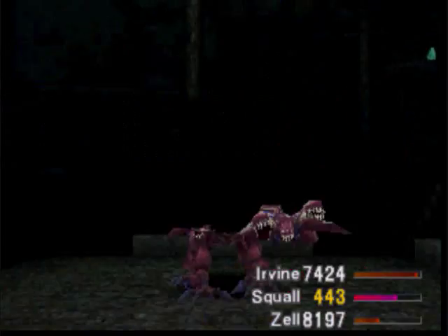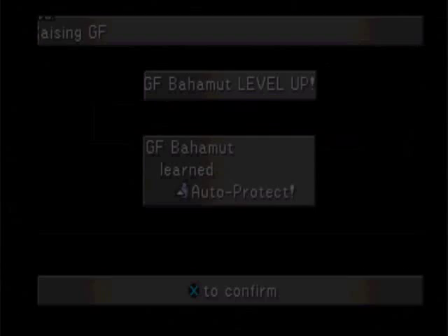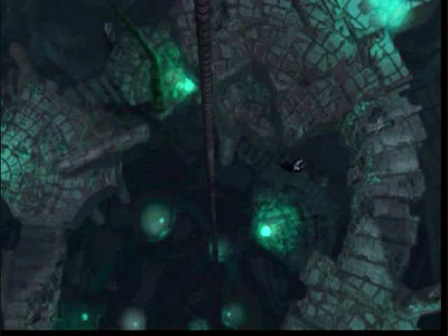Odin's come to save the day. Did I get more Curse Spikes? Curse Spike over 100 - this card. Okay, so I got a hundred of those things. And Bahamut learned Auto Protect. That'll be a nice move to have.